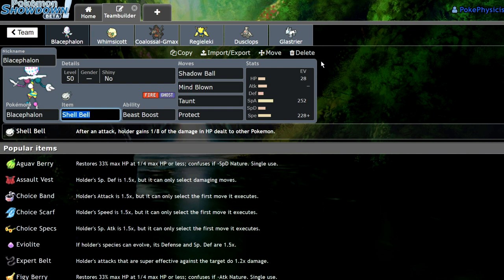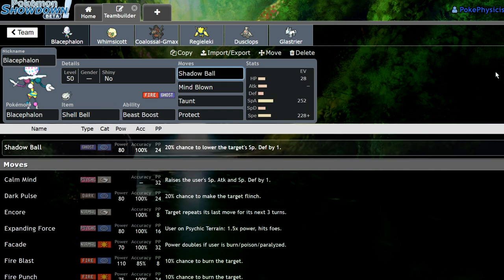The Shell Bell is an item that works sort of like Leftovers in that you get health back, but actually it's not at the end of every turn — it's whenever you attack. Imagine all of your moves have the effect of Giga Drain, but instead of half of the HP that you dealt, it's an eighth of the HP, so it's significantly less. It's sort of the same amount as Leftovers, but the more damage you deal, the more you get back. With Blacephalon having access to Mind Blown — a massively powerful move at 150 base power that hits every Pokemon on the field — it's going to be dealing a lot of damage in total, giving you a ton of health back.